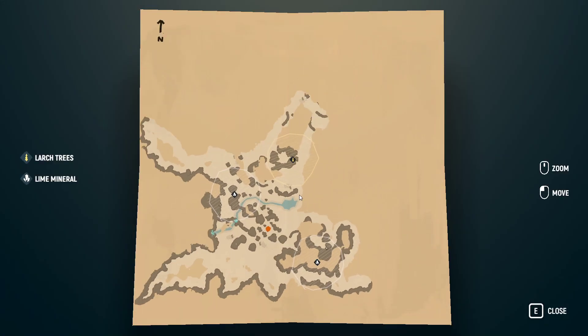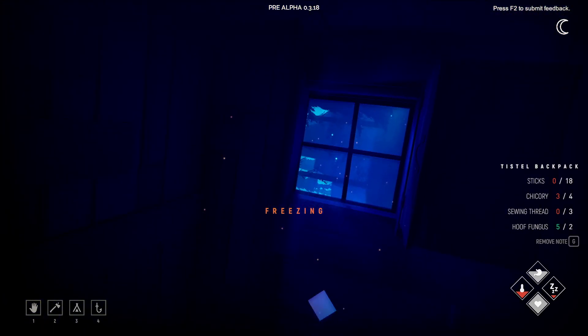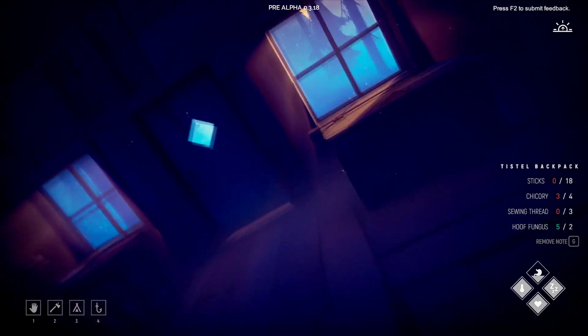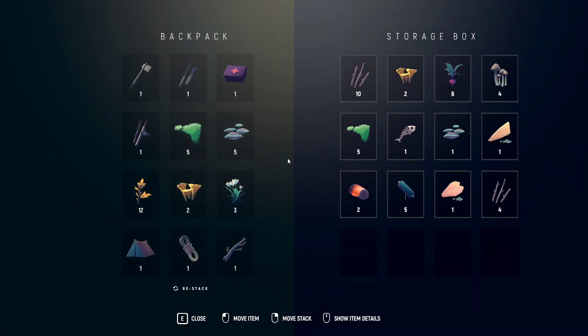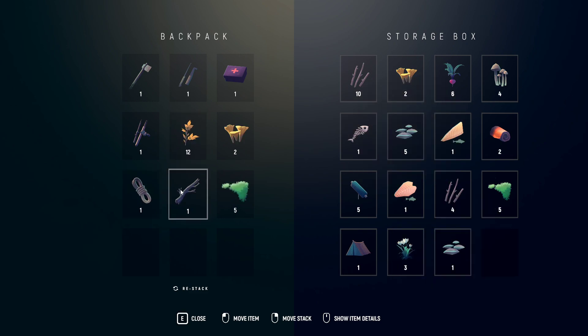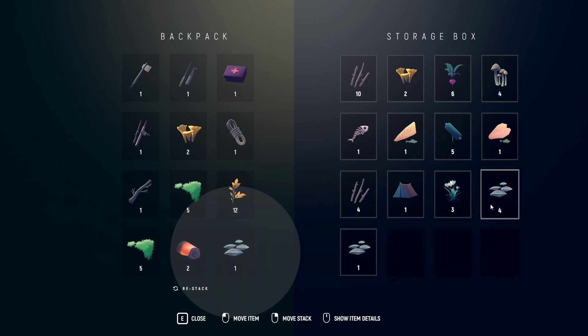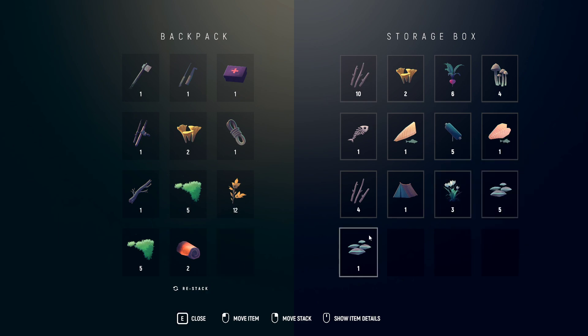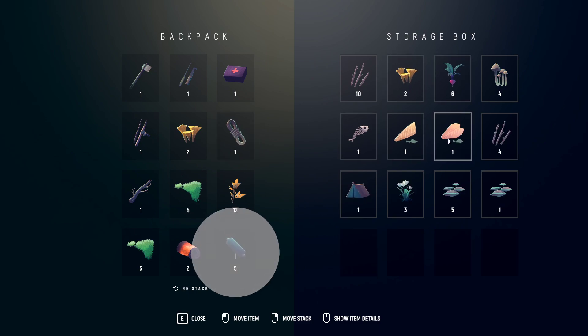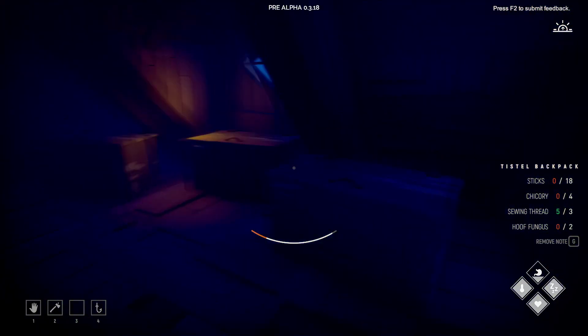Are you kidding me — are you kidding me, what kind of weird shape is this? Oh, hoof fungus — not a problem! Yeah, on day 20 as well — come on! Let's go. Let me just start this properly — put that in there. That's a crafting material. You can eat the hoof fungus, can't you? Any more crafting materials?